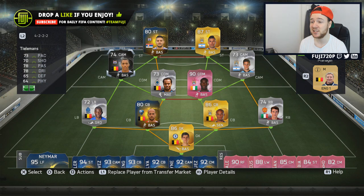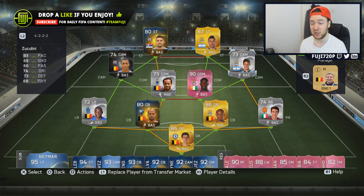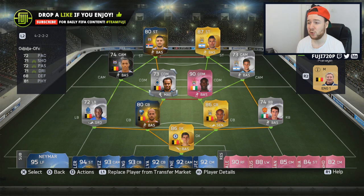One thing I will say: if you're wanting to pick these two up, play them in a more central formation — they don't like being out wide because they lack pace. That's one thing I've noticed with the 4-3-2-2: if you rush your attack, you're going to need a little bit of pace out wide, and these two don't offer that, so it may be a little difficult at times.